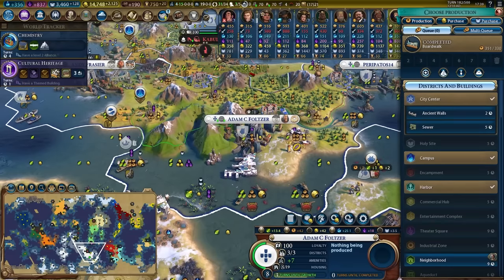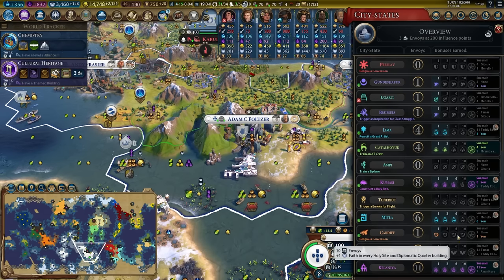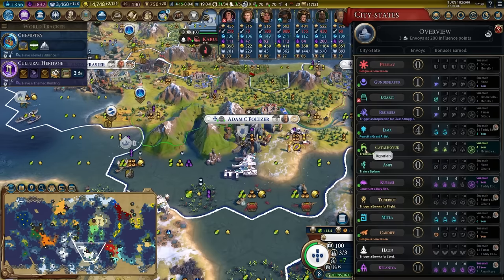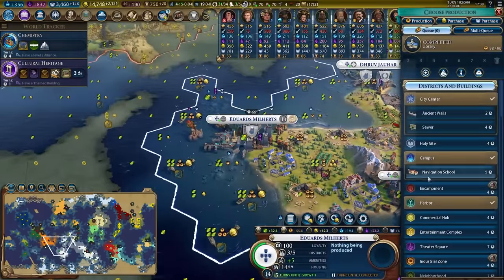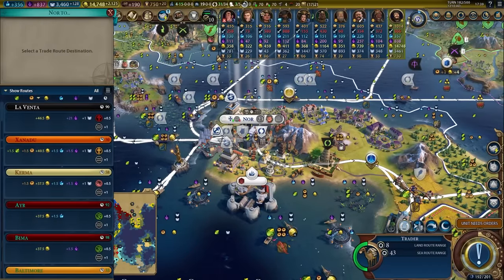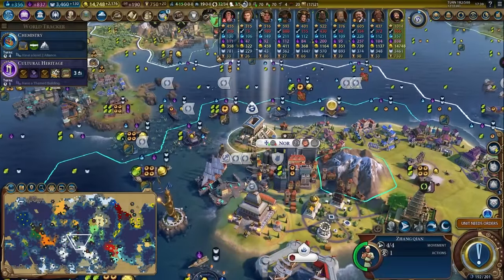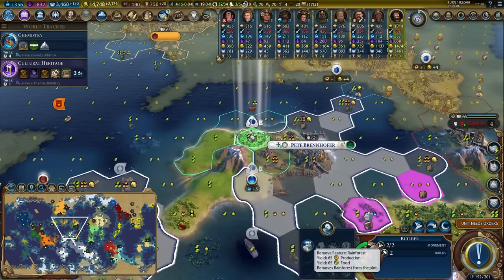Cattle Hoyuk I think is the only agrarian city state I can see. Library is completed — navigation school, get that science up. We're up to 356 science. Things are coming along nicely. Trade with La Venta — tons of gold, tons of culture. Up to 2,000 gold per turn currently injecting itself into my coffers on a turn-by-turn basis, which feels amazing.